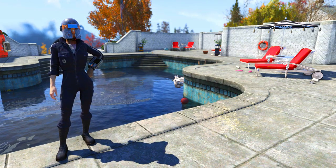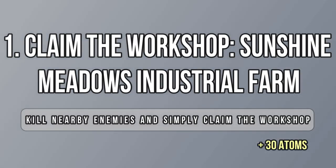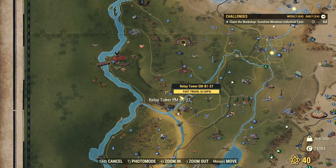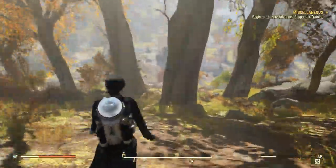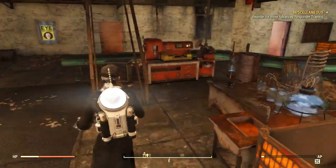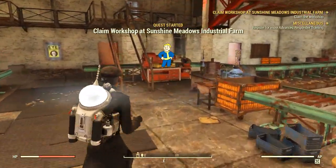Let's start with the easiest one: claiming the workshop. The easiest Atoms of the week is usually here. This time it's the Sunshine Meadows Industrial Farm at the very east of the map at the starting zone. You can fast travel to a nearby location and run there. Clear whatever is around the workshop. In my case there were no enemies, so I just paid some caps to claim it, but then there was no progress bar — I even tried to claim it again and it was clearly bugged.